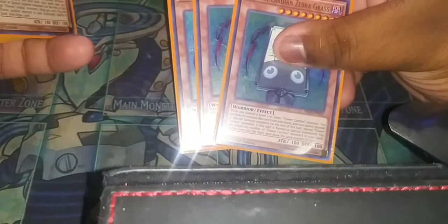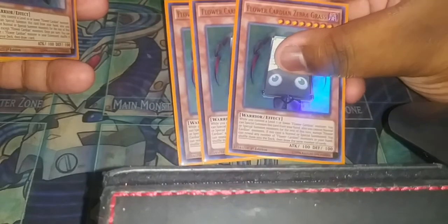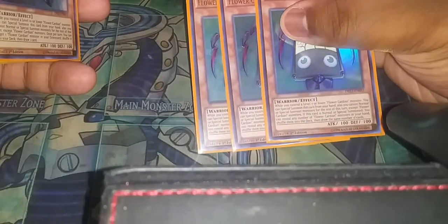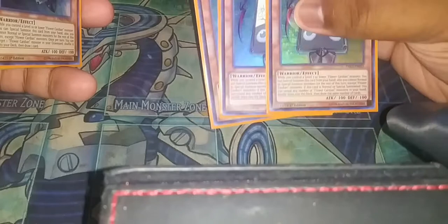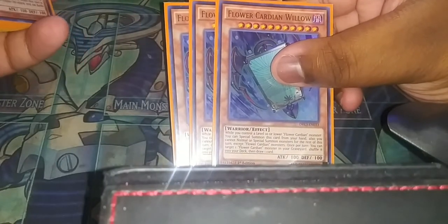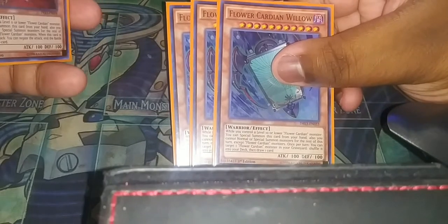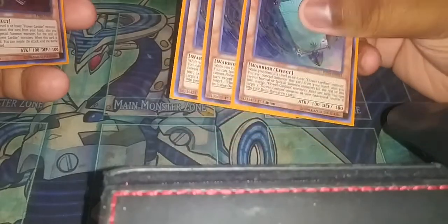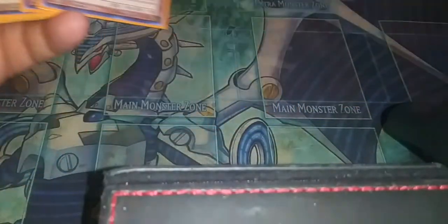I play three Flower Cardian Zebra Grass — these are the ones with 500 attack. They can be special summoned as long as you have Cardians that are lower level than they are. This one lets you shuffle your hand back and then draw the same number of cards — it's hand manipulation and sometimes you need it. My favorite is Flower Cardian with Willow — if you have a card that's lower level, you can summon it, and it has an effect that lets you send a card from your graveyard back to the deck, shuffle, and draw. It's not a hard once-per-turn, so you can do this multiple times.